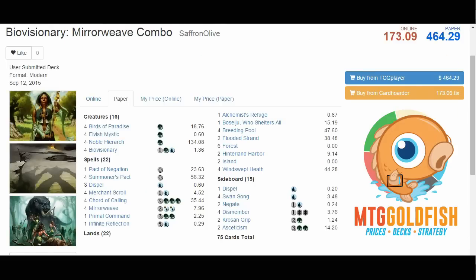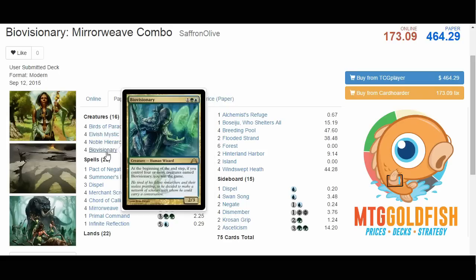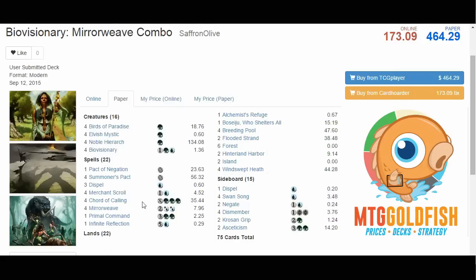I spent a long time thinking about the right way to build a BioVisionary deck in Modern, and after thinking about it, I came to the very wrong conclusion. My initial try was to build a Mirror Weave combo deck with BioVisionary. BioVisionary is a creature from Gatecrash — it costs 1, a green and a blue, it's a 2/3. It has this ability where at the beginning of the end step, if you control 4 or more creatures named BioVisionary, you win the game. I decided Mirror Weave was the path we should go down.